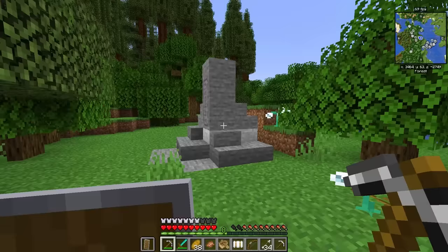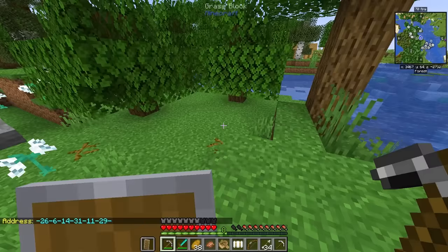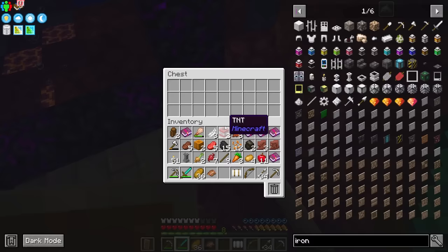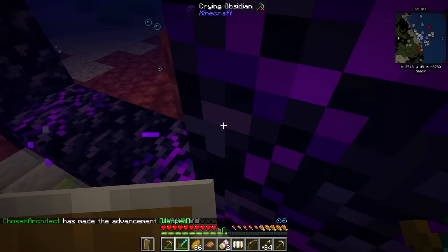I stumbled upon another nope rope — they're adorable. This is also from that Stargate mod from back at the beginning, and this looks like a code. We should probably put this in a note somewhere. Maybe this abandoned portal will have some good loot — sometimes you can get silk touch from these. There's a lot of loot: compressed iron, and warp scrolls! I'll take the warp scrolls. That's like a simple way to teleport around.